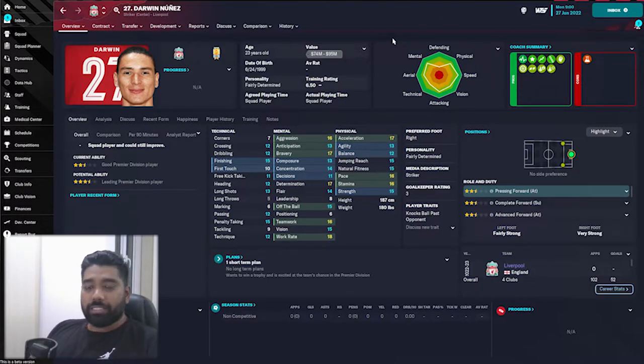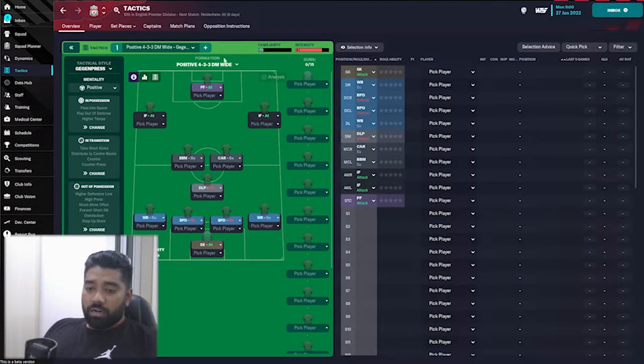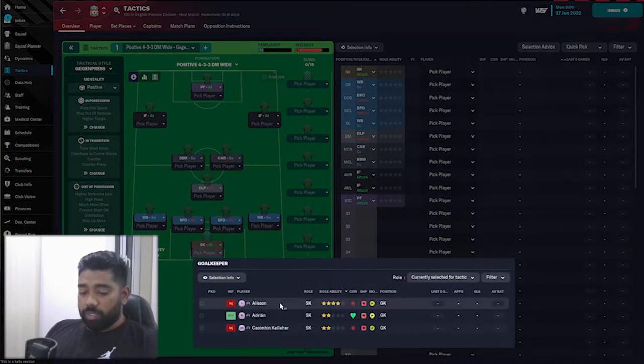Let's look at the tactic. I'm going to be starting with a 4-3-3 Gegenpress. In previous Football Managers, Gegenpress has worked quite well, and this is also the current formation Liverpool are playing in real life, so I'm not going to be changing too much of it.